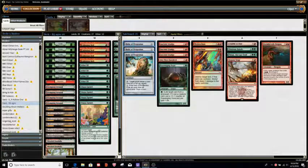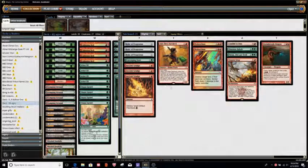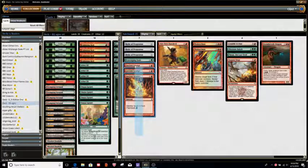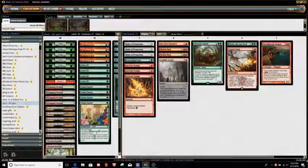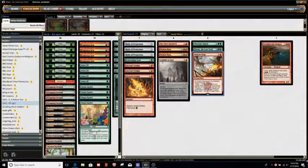The rest of the sideboard: Relic of Progenitus and 4 Scavenging Ooze, so you have plenty of graveyard hate between 3 main deck Scavenging Oozes and 3 Relics. 3 Ancient Grudges - pretty good against Affinity, pretty good against the Blue Prison deck, pretty good against Lantern, decent against Tron. I might consider a split on Ancient Grudge and a Braid. A Braid would definitely come in in certain matchups where Lightning Bolt is good. And then one Dire Fleet Daredevil - this card seems to be popping up in every red deck that can play it in Standard and Modern.